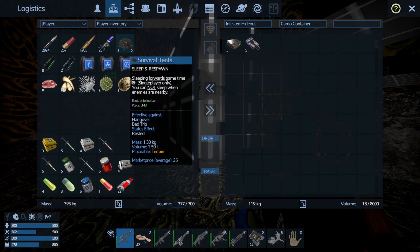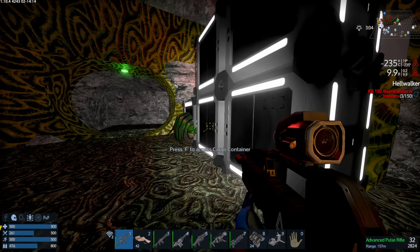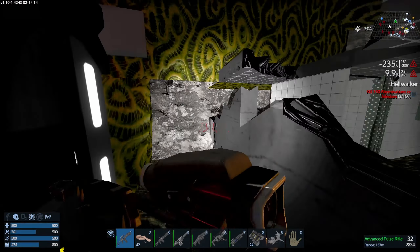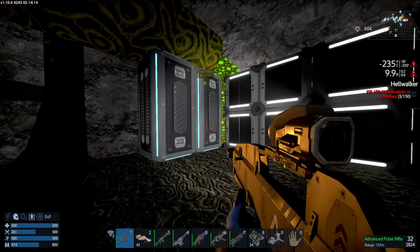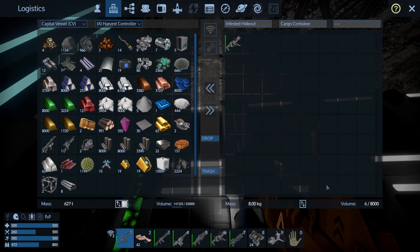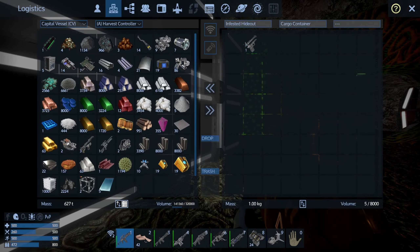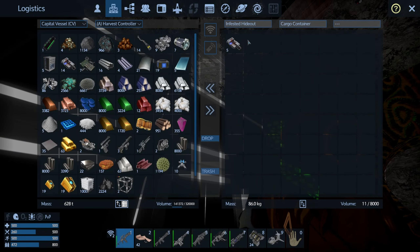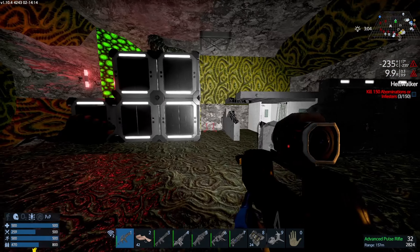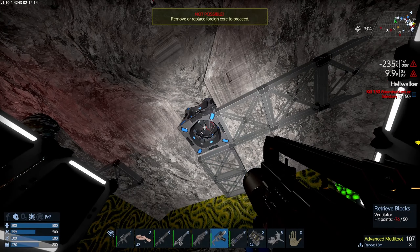Side seems to be clear. Some titanium, which I already have plenty of right now, but that's great. Pick it all up. This is an infested hideout — I don't need a multi-tool, not worth that much. Everything else goes, even the pistol upgrades — they sell pretty well. Some charges, and this room seems to be done. Let's see if there's a core here.